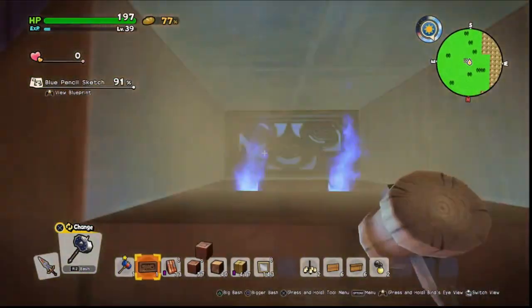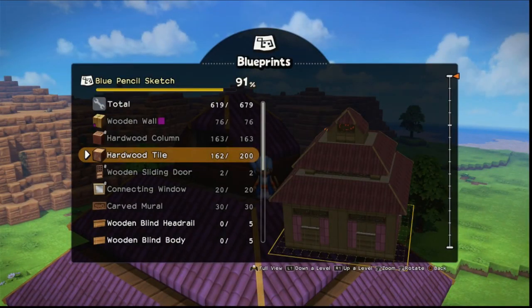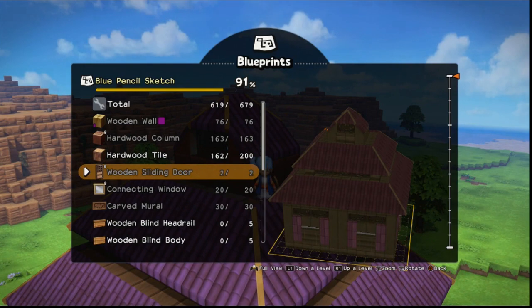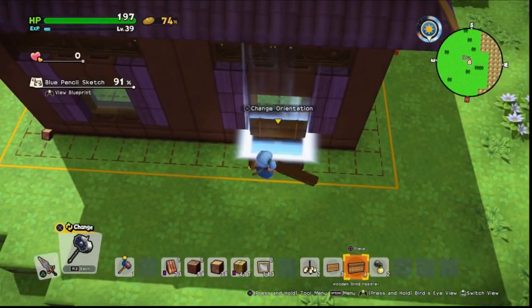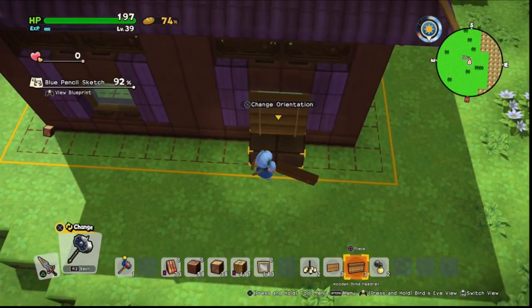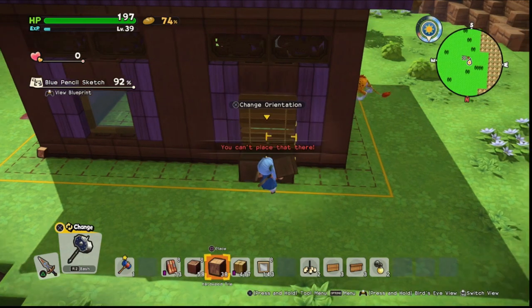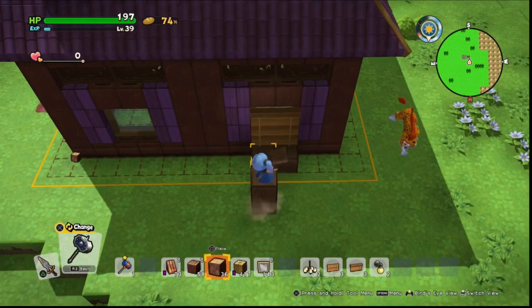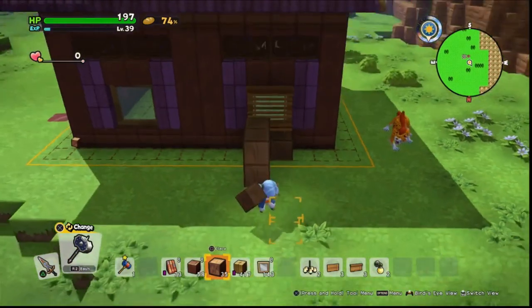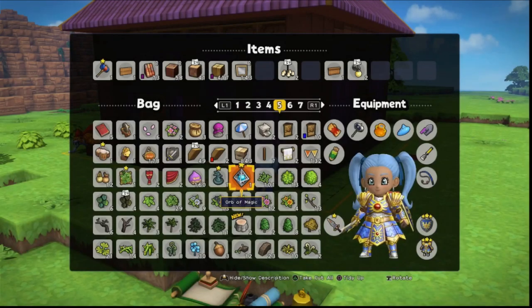You can always play around with this design using different materials, so it would still make a really nice house even outside a Lavender Town build. The main structure is done — we just need the bits and bobs. The blinds are great, but just be aware you need to place them on top of something as they don't work like a wall hanging. Changing the orientation is a bit annoying — you'll need to make a border for each one, go up and change it, then remove them.